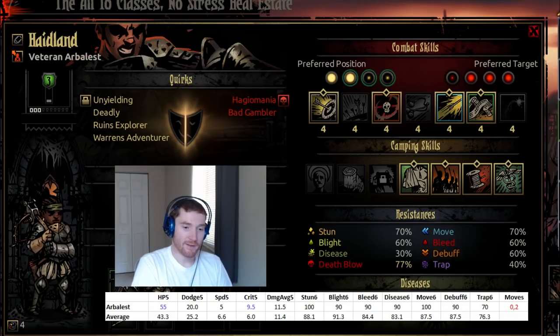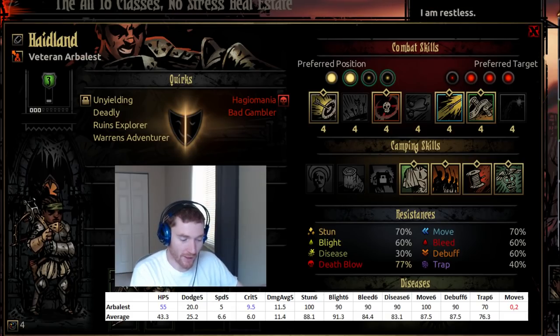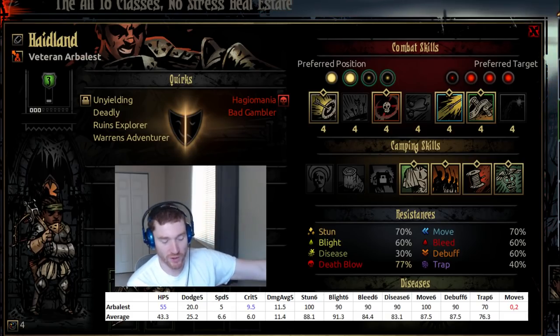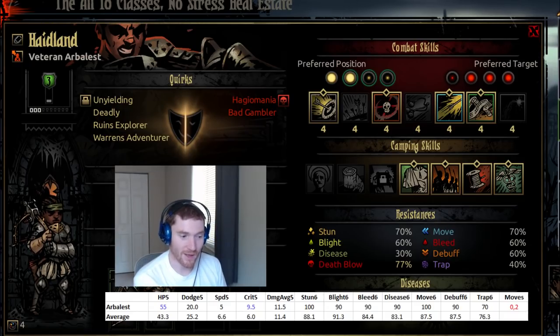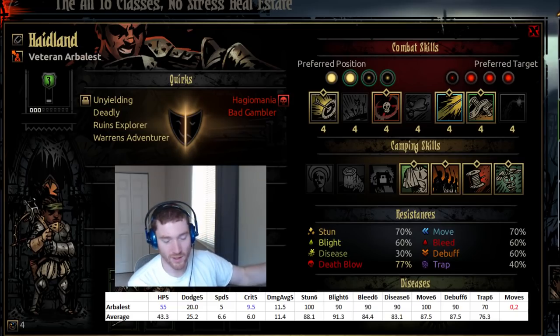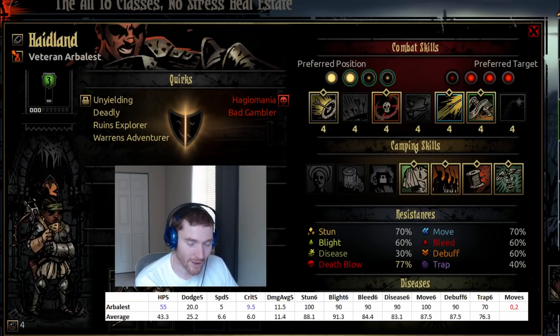She comes in at 9.5 crit — one of the highest, possibly second highest in the game. High crit should really be paired with high speed on a damage dealer. The Arbalest is slow enough that she rarely shoots a target first; she's almost always on cleanup duty, shooting a target for the second or third time, which means this high crit chance is often wasted. You'll crit for 60 damage but only needed 15 to kill it — the 45 overkill doesn't do much.